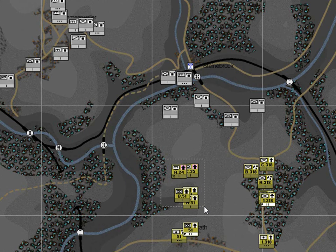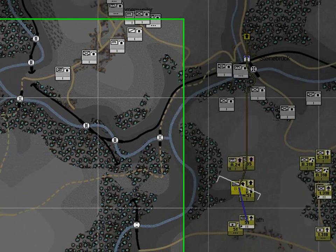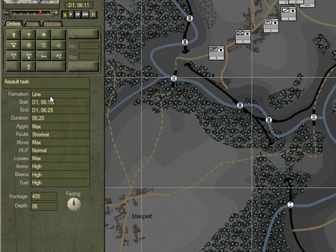If we lasso the assault units, we can see their route and each of the units has its planned task in succession. Remember, we're attacking in successive lines. You can tell that they're in line by the shape of their occupied area. And to confirm that, click on B Company, select its planned task, and here we can see that its formation is in line.